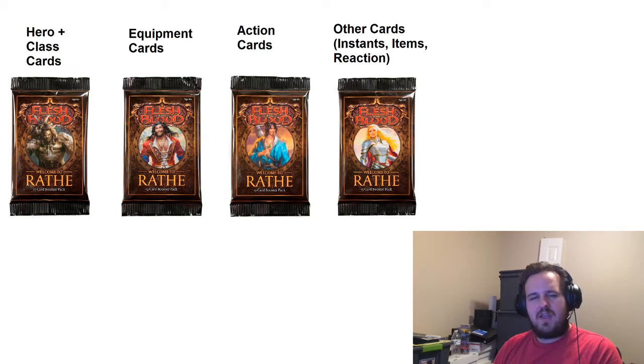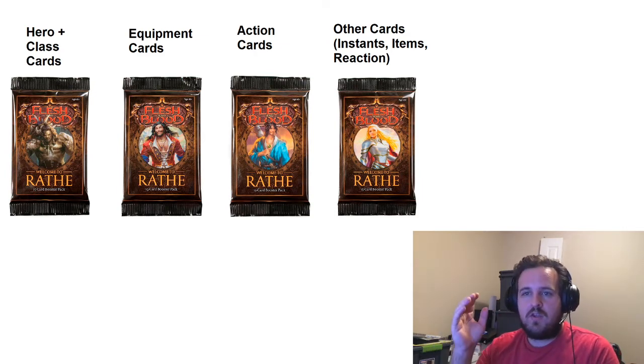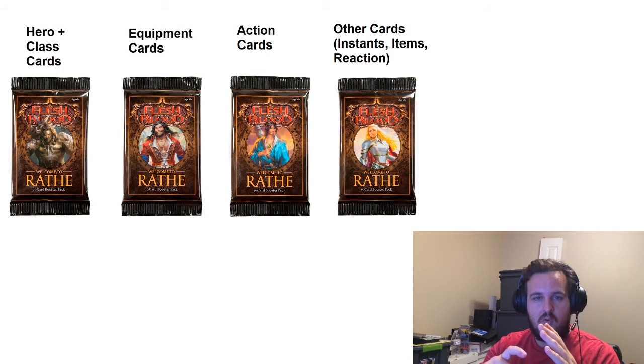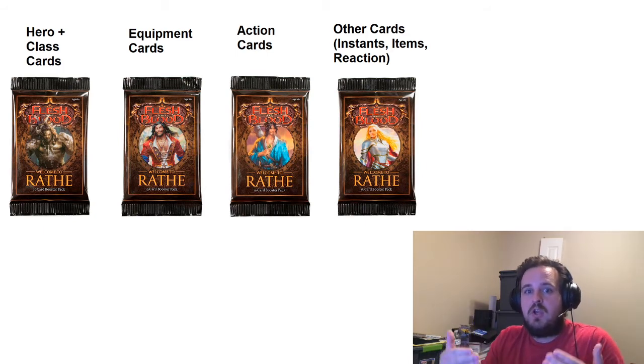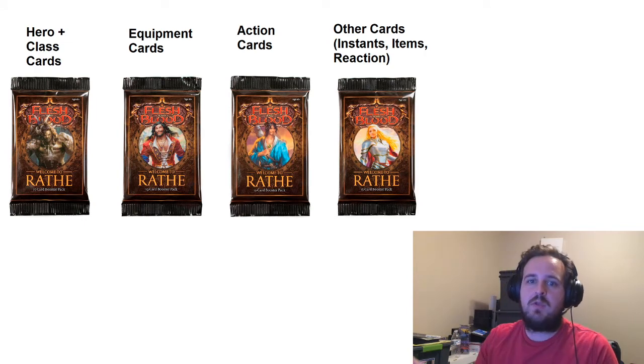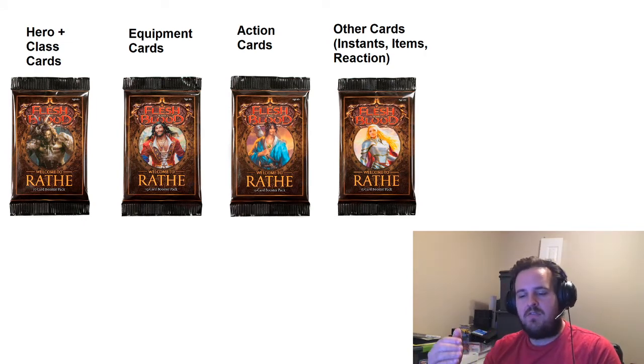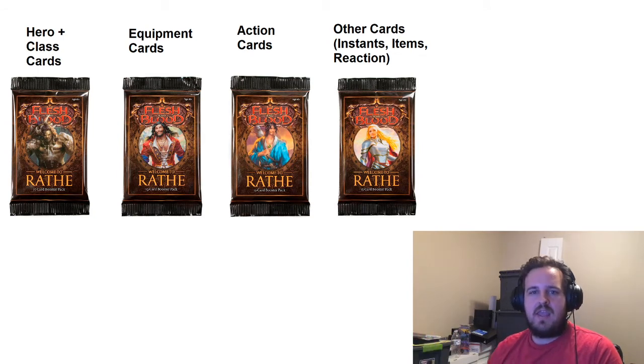I feel like they're creating a format where you can mix and match equipment on your hero. And I thought it was a bit strange that you could sideboard equipment like that. It really came down to thinking — maybe they're creating a pack just for equipment. And then I thought, what if they create a pack just for hero class cards? So you have the hero, a hero weapon, and then hero class-specific cards. You'd have a pack for that.